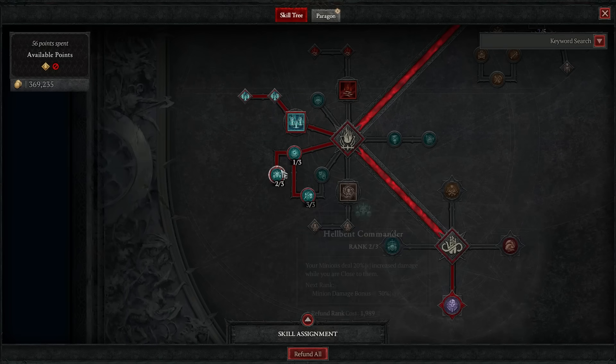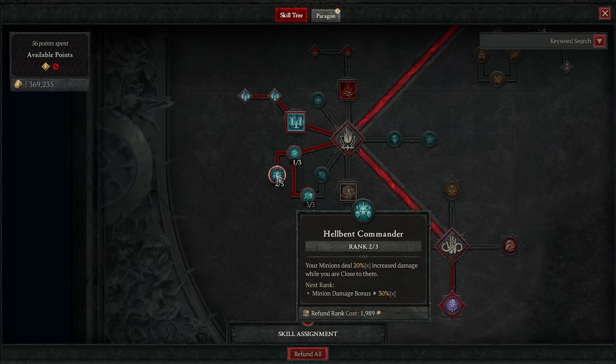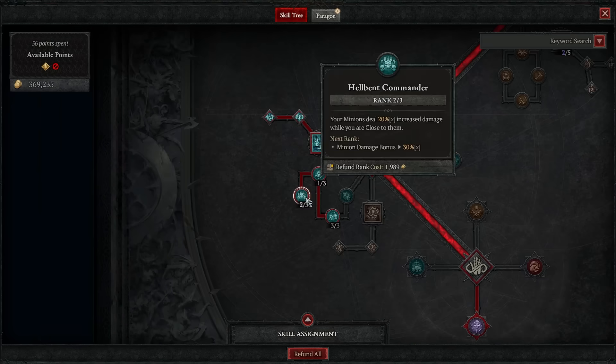Then get the blue passives. I take Inspiring Leader to get into the next node, then put three points into the passive that your minions cannot lose more than 30% of their max life from a single damage instance — stopping them from being one-shot by a boss or a big explosion. Then grab the node where your minions deal 20% increased damage while you're close to them. When you're on a boss and running low on mana, you're going to be near your minions anyway, so they'll be doing more damage. I'm tempted to max this but I'm still not sure what I would drop — either way, 10% more damage when nearby is good.